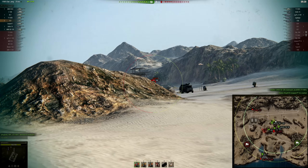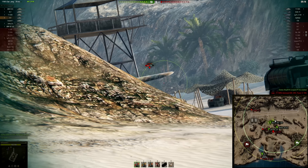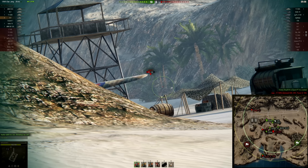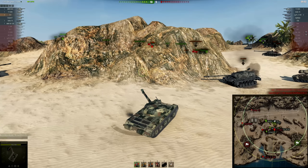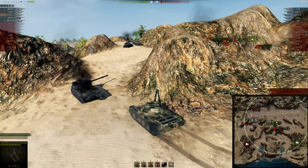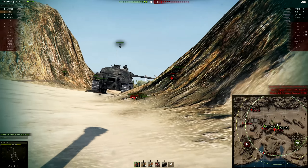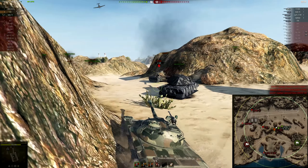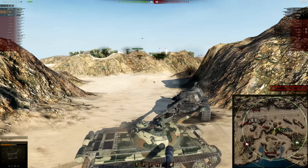Equipment: binocs, stabs, ventilation, and rammer. I don't want optics on this — I prefer vents to improve gun handling and reload, making it a better brawler. It's not really a sniper, and with this gun depression it's hard to peek ridges and spot for yourself anyway. Crew skills: the usual — sixth sense, smooth ride, snapshot, situational awareness, recon, safe stowage. I also have Jack of All Trades on the commander, as the driver gets killed in pretty much every shot you take in this thing.